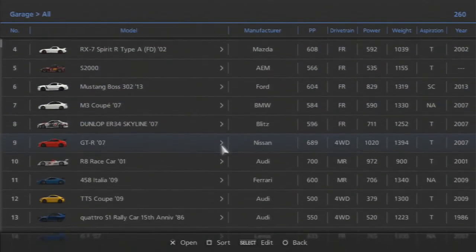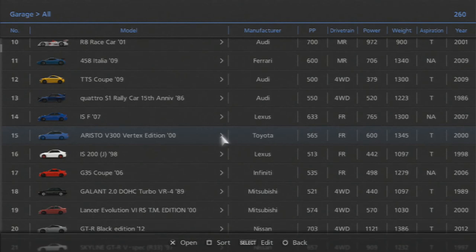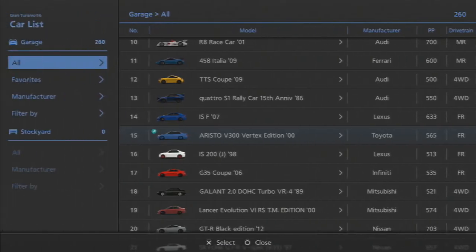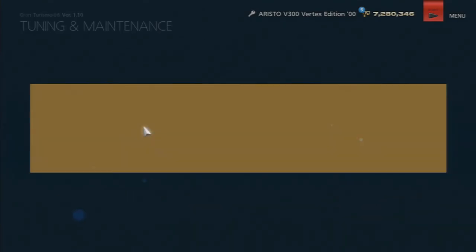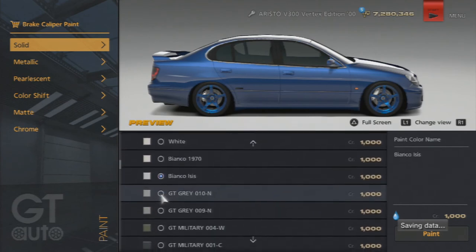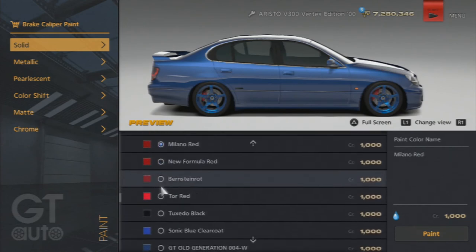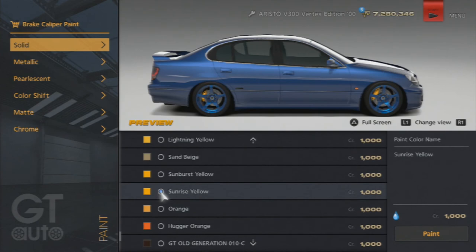Let's find one of my standard cars. All right, this car is a standard — the Aristo. Let's see if I can change the brake caliper paint on this as a little test. And yes, you can — so I'm going to guess it's going to be go-karts and Formula 1 cars that you're not going to be able to do this on, just the obvious stuff. I kind of feel like this Sunrise Yellow looks pretty sweet on that.